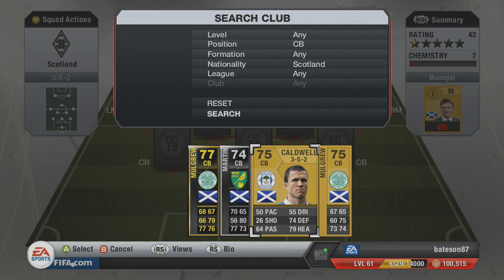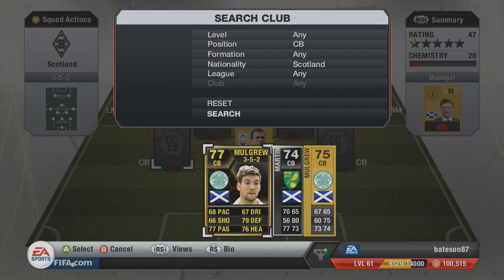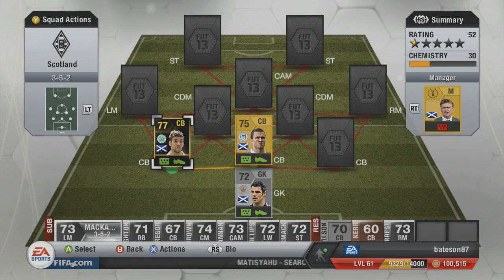In the direct center back middle position we have gone with Caldwell, who plays for Wigan — a 50 pace center back, pretty slow. On the left hand side we've gone with inform Mulgrew, a 68 pace Celtic center back. There's a normal card at 75 rated but this 77 inform version is the one we're using.